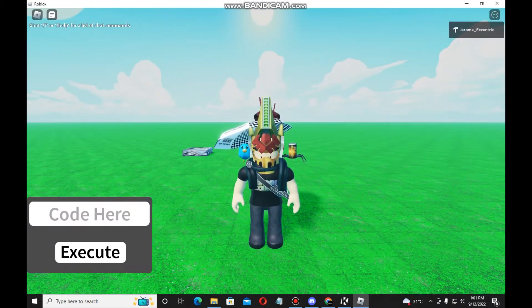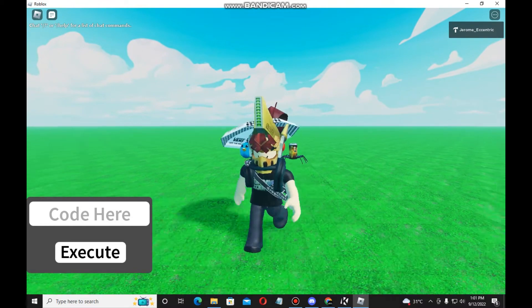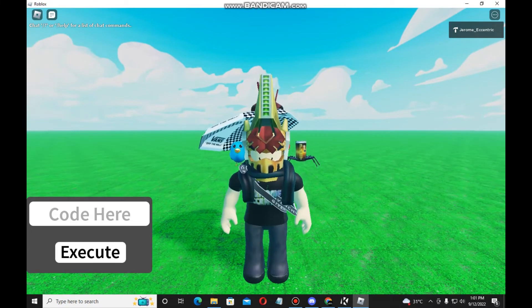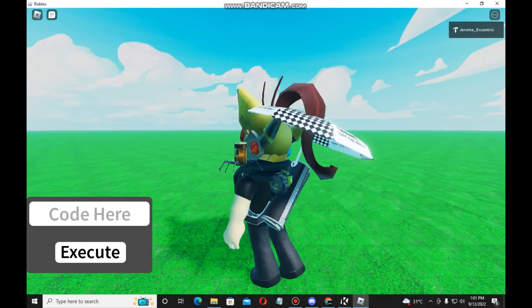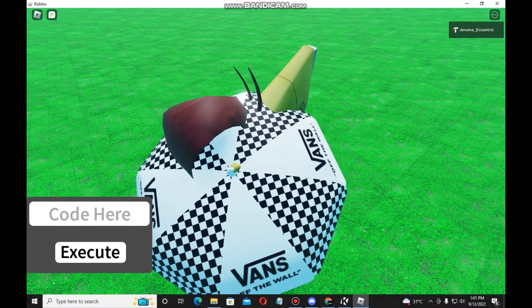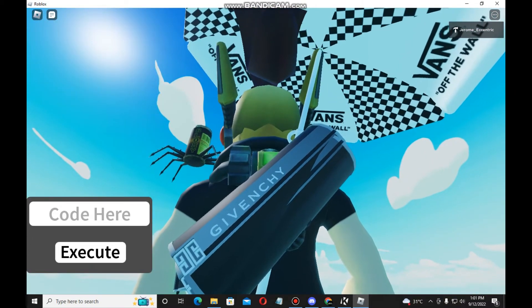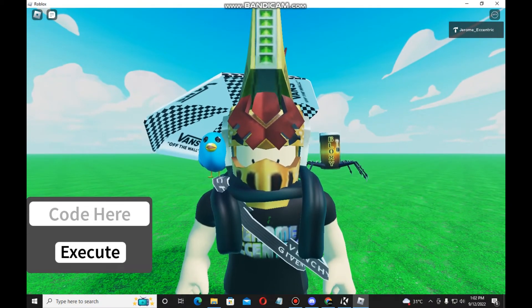Alright guys, that's it for now — we've done every scene of the dragon showcase and every script showcase. Make sure to subscribe to my channel and press the bell notification to never miss new FE split videos. If you like this video, like it! Also, if you want to get the epic dragon script, you need the Vans Checkerboard Umbrella and the Letters Roots Body Bag 1.10 and 3.0 — these accessories are obtained from the event game, link in the description below.